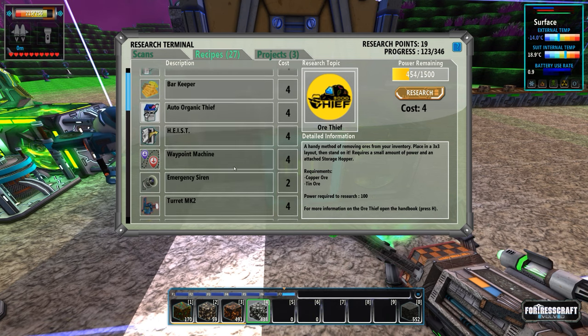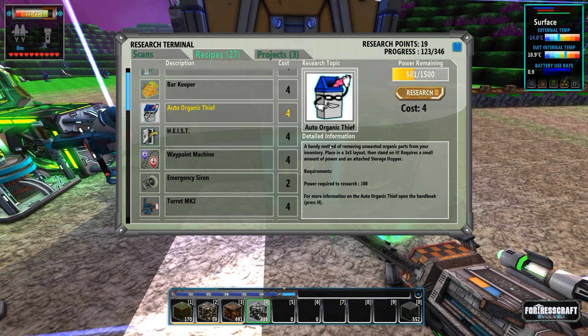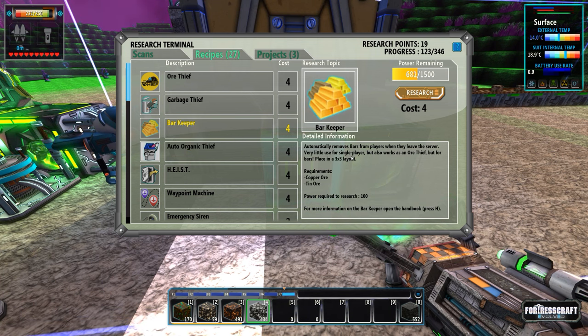Look at all this stuff! There's a 'heist' that automatically removes items from adjacent storage hoppers and transmits them within five meters. There's an 'auto organic thief' - a handy method of removing unwanted organic parts from your inventory, placed in a three-by-three layout, requires a small amount of power and a storage hopper. And the 'bar keeper' - automatically removes bars from players when they leave the server. Very little use for single player, but great for multiplayer because I remember people would leave and take all the stuff with them.